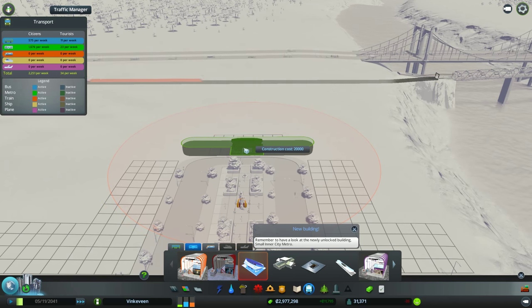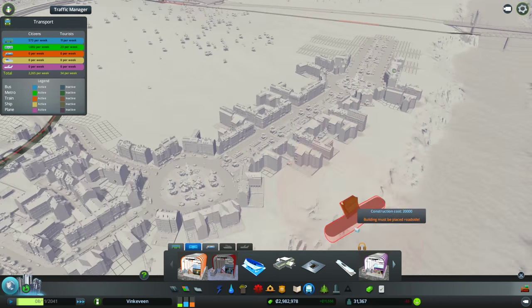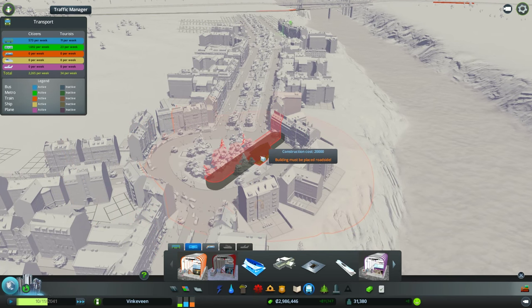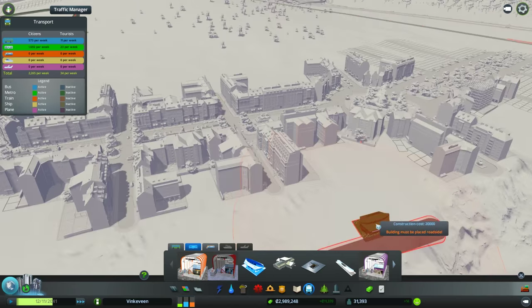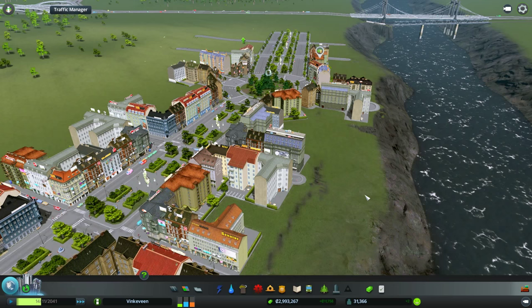So I could technically place it like this. But that's going to be iffy because I want to connect the interchange there. If I was going to put this in the center, it wouldn't work anyway because it's basically occupied. Unless I take out a whole park — and I don't want to take out a park.